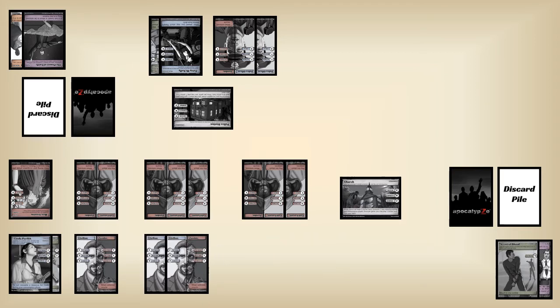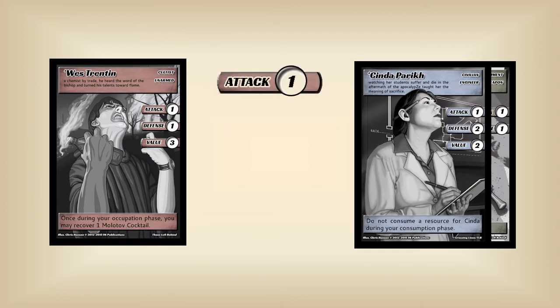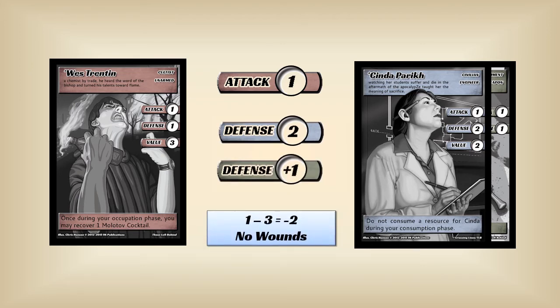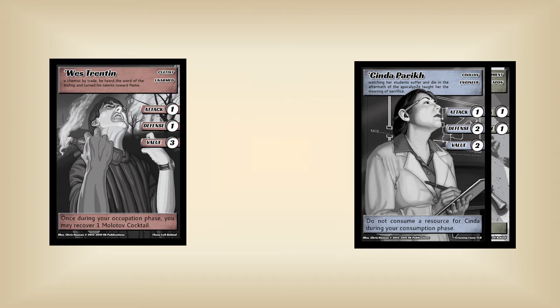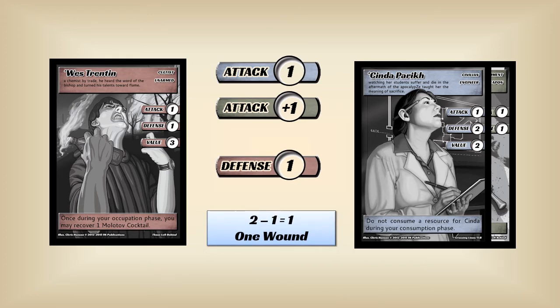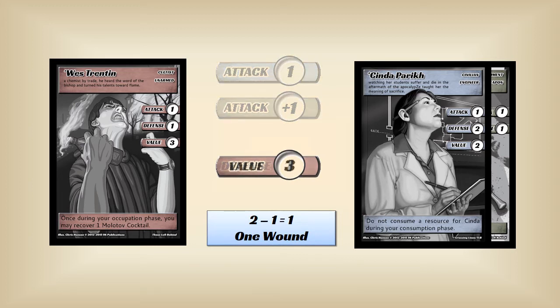You can even leave some out of the battle. Combat at an access point is called an engagement, and you handle the engagements one at a time. Wes Trenton attacks at one. Cinda's defense is two, but she gets a bonus from the baseball bat she's holding. To find out the wounds, just subtract her defense from his attack — it's less than zero, so he didn't do anything. Now she gets to attack back. She attacks at one and gets a bonus from the bat. Wes only defends at one. The difference between her attack and his defense is one, so he takes a wound.